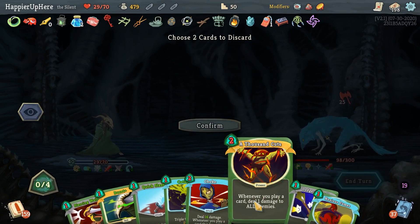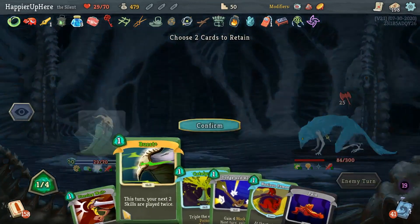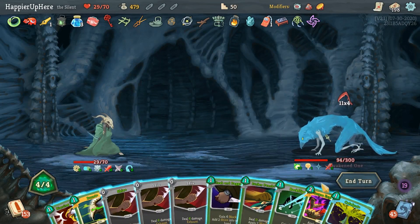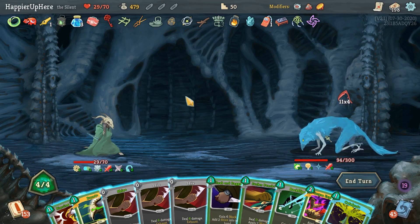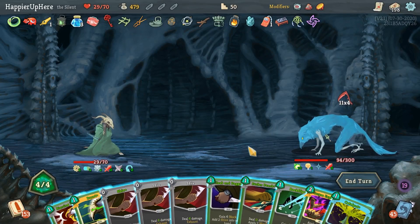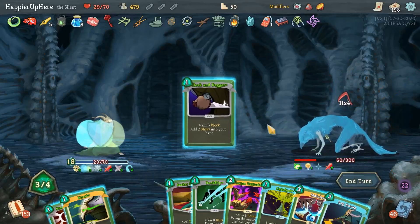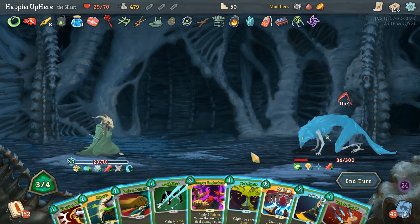Get rid of a bunch of these - only two left. Get rid of these two, I don't think I'll need them. Quick Slash and that's it. Getting a good amount of block. I could double up on the Corpse Explosion - be at 18, then nine times that. But I won't have enough energy. I can't Burst the Piercing Whale because then I can't guarantee it. Can I do Corpse Explosion then Catalyst? No - 27 poison. Let me just defend: triple up on the Shiv, Masterful Stab, then Cloak and Dagger. 44 block each - I can come up with that easily.